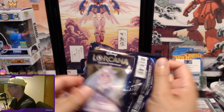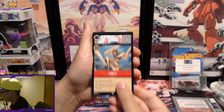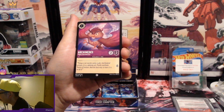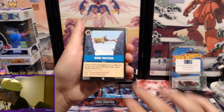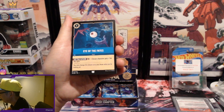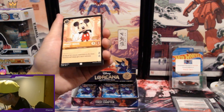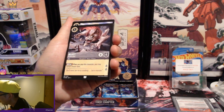We got Stitch! Archimedes — Highly Educated Owl. Stampede. Work Together. We got Tinkerbell Tiny Technician again. Eye of the Fates.